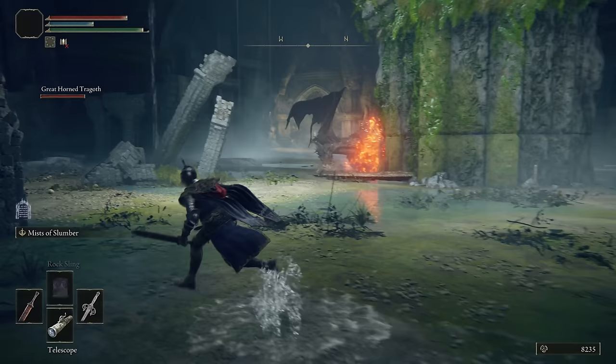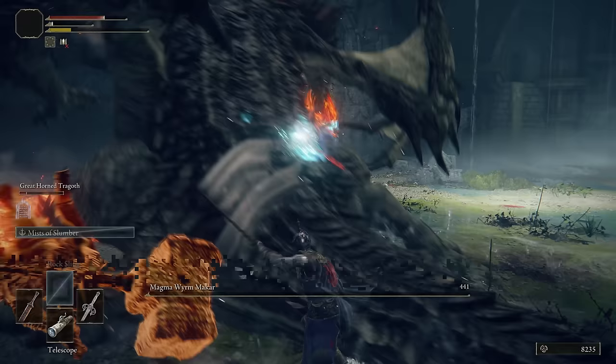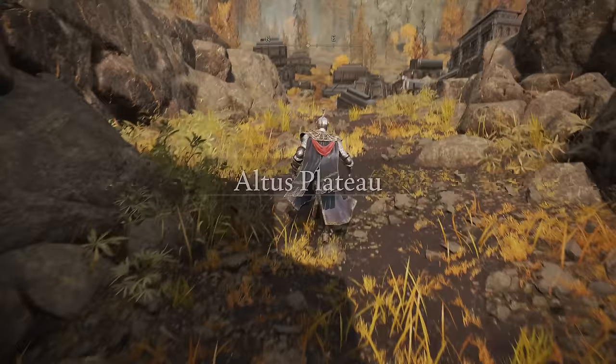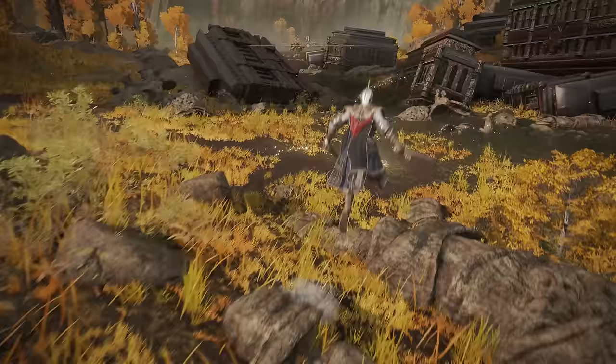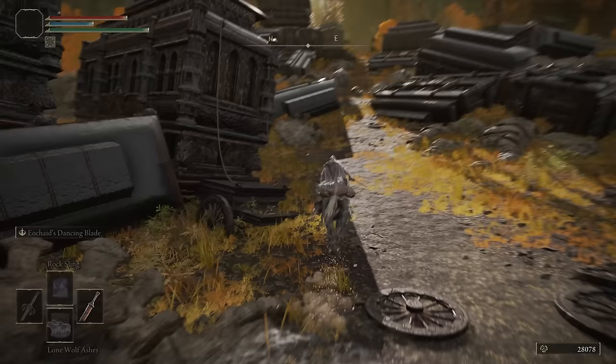We'll just use Tragoth and go mess up Magma Wyrm Makar. I'll skip most of this fight as it is long and tedious — we are incredibly under-levelled and it's basically me just spamming spells and having Great Horned Tragoth carry us. But now we are finally in the Altus Plateau. Once you've rested at the site of grace, get on your horse and start running through these broken-down carriages, and before long you'll be able to loot the Ruler's Set.